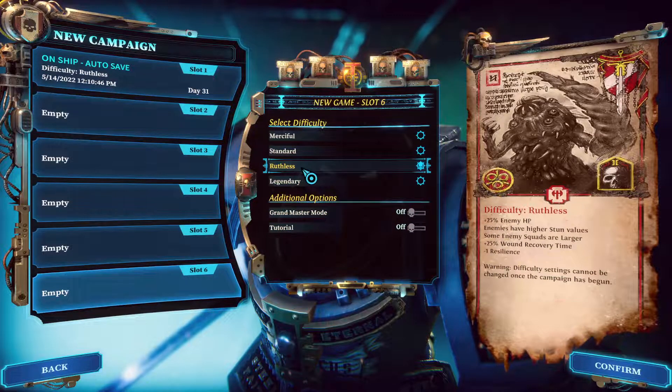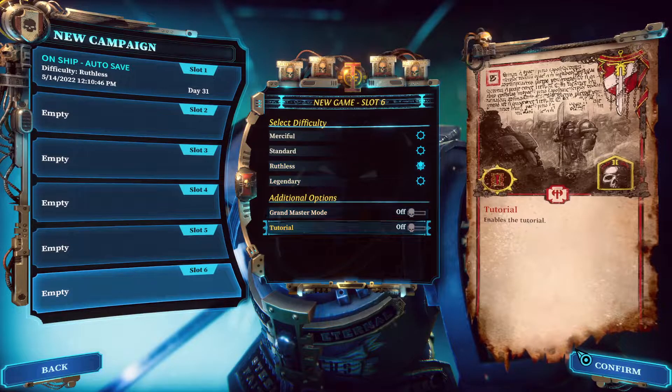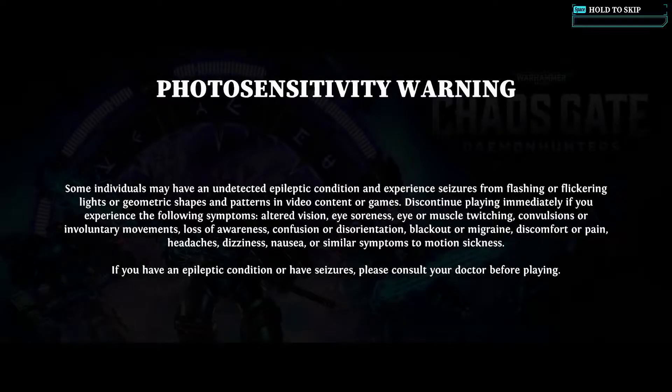We are going to take on Ruthless: plus 25% enemy HP, enemies have higher stun value, some enemy squads are larger, plus 25% wound recovery time, minus 1 resilience. This is going to be a punishing campaign. We are not putting this on Iron Man mode, so we will be saving, which will ensure that we can continue this campaign in most circumstances.